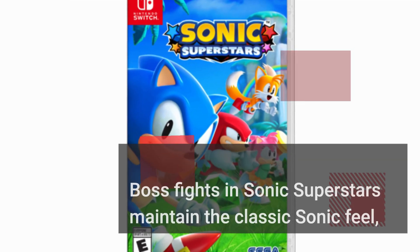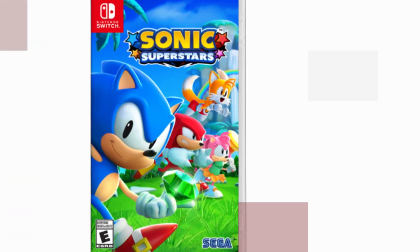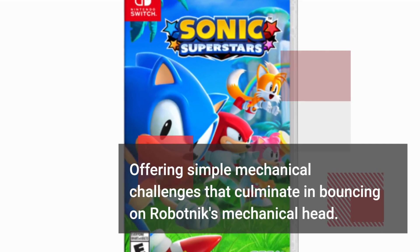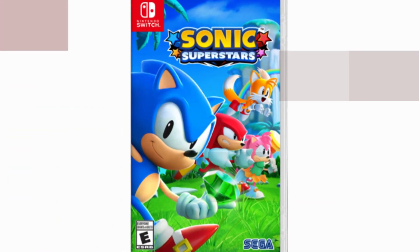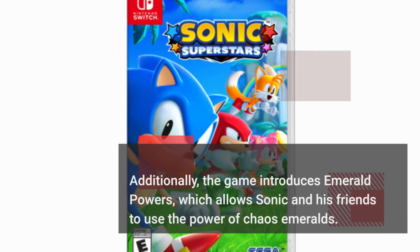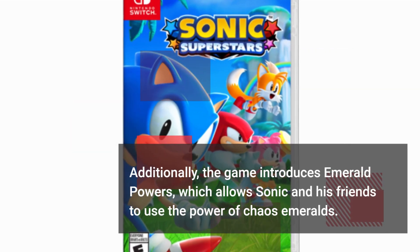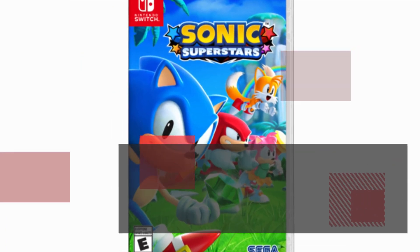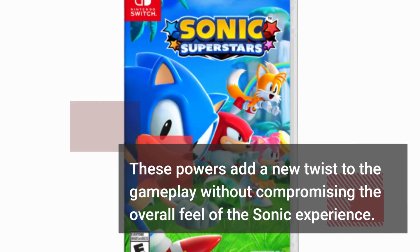Boss fights in Sonic Superstars maintain the classic Sonic feel, offering simple mechanical challenges that culminate in bouncing on Robotnik's mechanical head. Additionally, the game introduces Emerald Powers, which allows Sonic and his friends to use the power of the Chaos Emeralds. These powers add a new twist to the gameplay without compromising the overall feel of the Sonic experience.